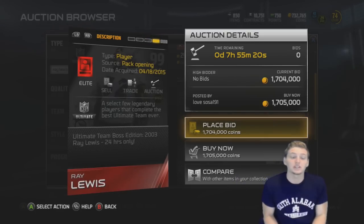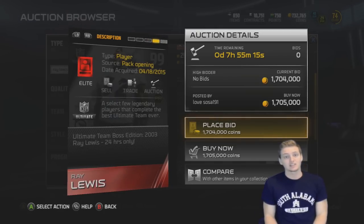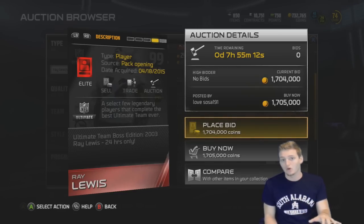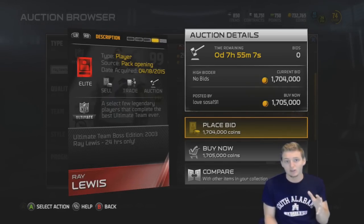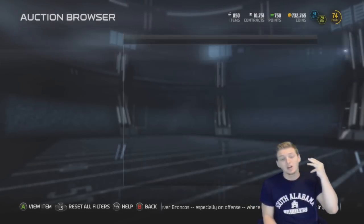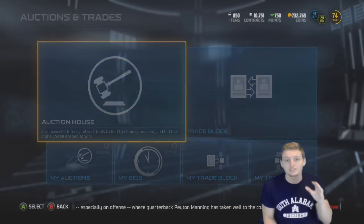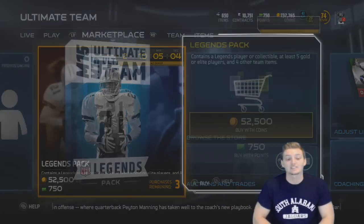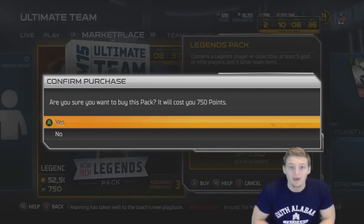So that's what this 2003 boss Ray Lewis in packs is all about. If I get this card I'm gonna go absolutely insane. I've never gotten a special 24-hour card on whether it be Madden Ultimate Team or FIFA Ultimate Team. So if I could get one in this pack opening that would be insane. We're gonna open up three legend packs, which gives us a decent chance of pulling some pretty crazy cards. First one we're gonna open with Madden points, the next two with Madden coins.